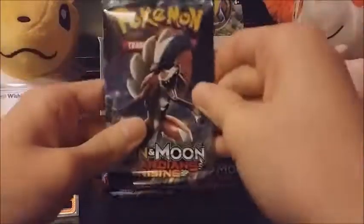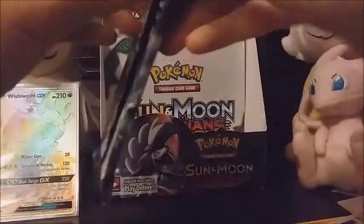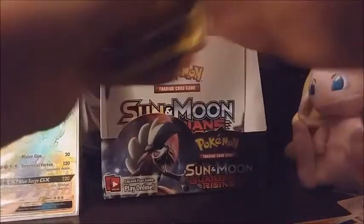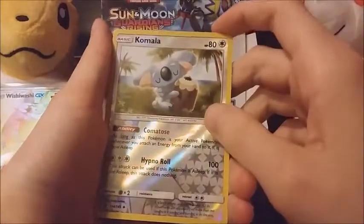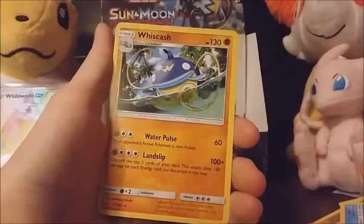Our last pack, guys. Code — last chance for something amazing, cross your fingers for me please! Water energy, Energy lot, Sligoo, Brooklet Hill, Goomy, Wimpod, Nosepass, Wishiwashi, Slowpoke, Komala, and our last rare is just a Whiscash. That's alright — we still had a pretty decent box! What do you guys think of our box?